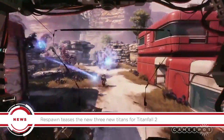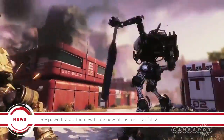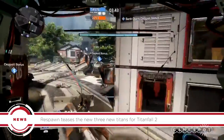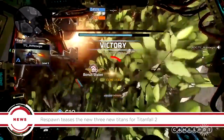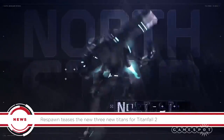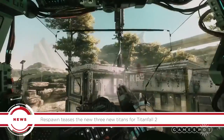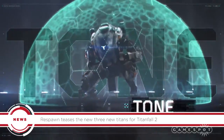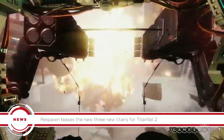Northstar, Legion, and Tone have remained question marks until now, but you can get a quick peek at them in a new trailer ahead of their impending unveilings. The Titanfall 2 blog also shared some fairly vague descriptions of each Titan. The blog reads: Northstar is a master of both flight and precision kills; Legion utilizes an assortment of ballistic abilities focusing on defense and control; and Tone is about accurately laying waste to enemies both efficiently and explosively.